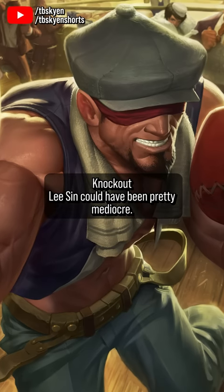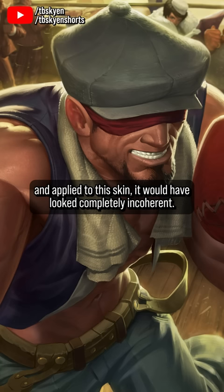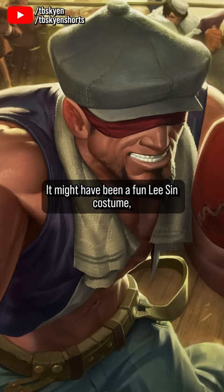Knockout Lee Sin could have been pretty mediocre. As a character design, it is fantastic — it gives Lee Sin a ton of personality. He's this scrappy back alley boxer with a classic Americana aesthetic, but Lee Sin's animation is all rubber hose kung fu nonsense, and applied to this skin, it would have looked completely incoherent. It might have been a fun Lee Sin costume, but not really an alternate take on the Lee Sin character.